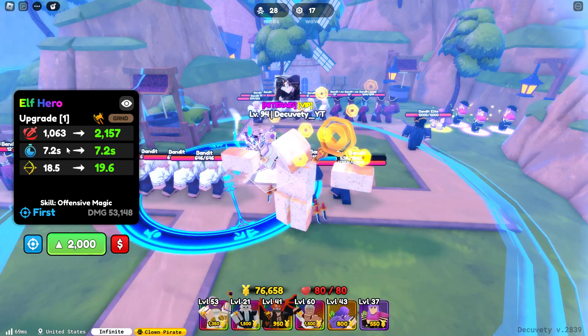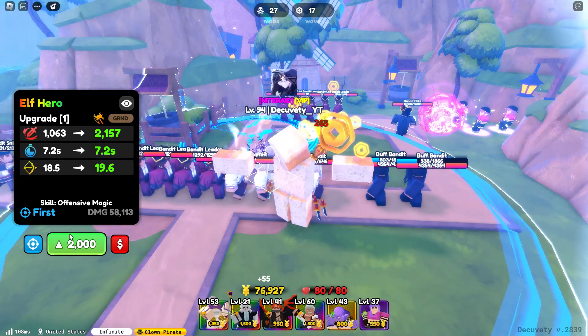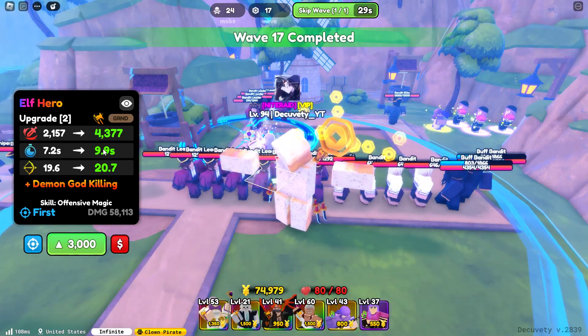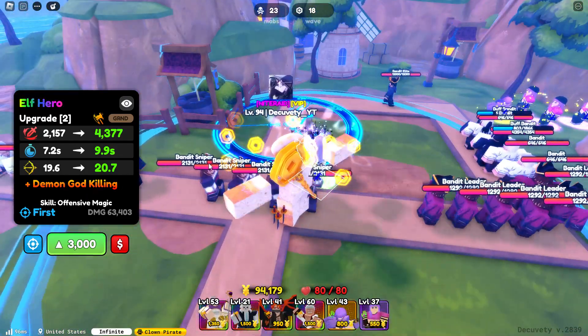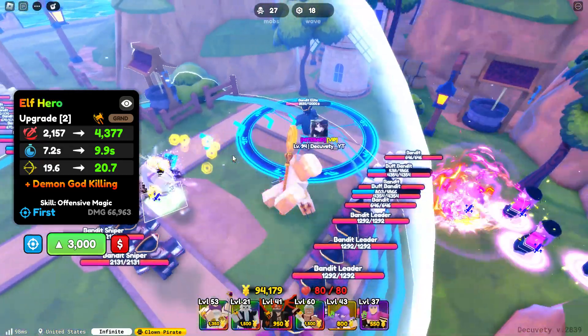First we have Elf Hero, otherwise known as Free Run. That's Critical 3 — 1000 damage every 7.2 seconds, 18.5 range. Next upgrade goes to 2000 damage every 7.2 seconds, 19.6 range. And next we get Demon God Killing.